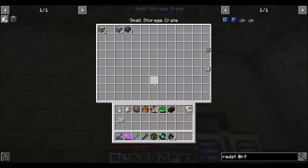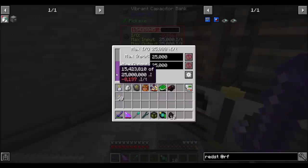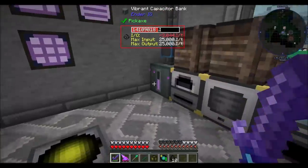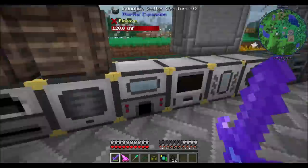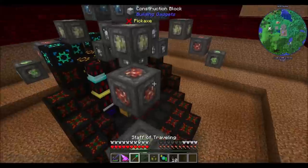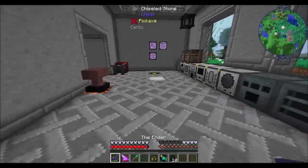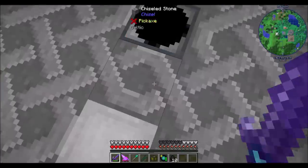With the quarry running, we're draining a really large amount of RF. With ore processing and the woot farm both running we have a net loss on power, which is bad. With the woot farm off, ore processing can run, and with ore processing off the woot farm can run. So let's see what we can do to augment our power production.